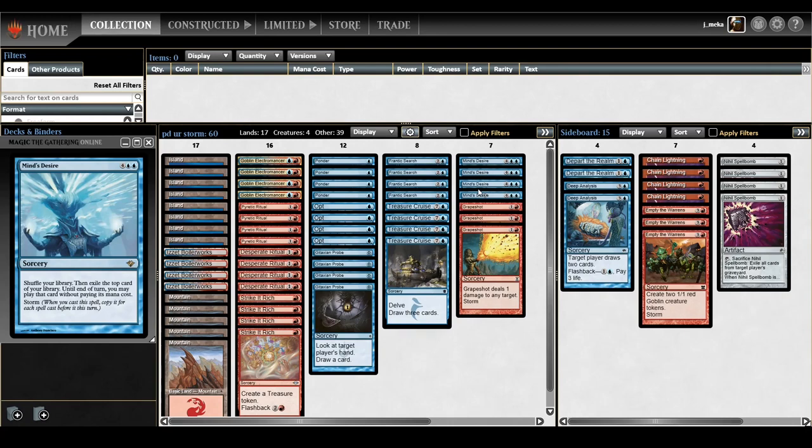Playing four Mind's Desire is an important evolution of the deck. The first version played Pyromancer's Ascension — if you play blue-red, Ascension copies all your spells and it's great. But Mind's Desire and Ascension are similar in that there's a lot of setup involved. The difference is Mind's Desire is completely ridiculous — even if you storm for like four and cast it, that's honestly good enough. This card is restricted in Vintage for a reason.